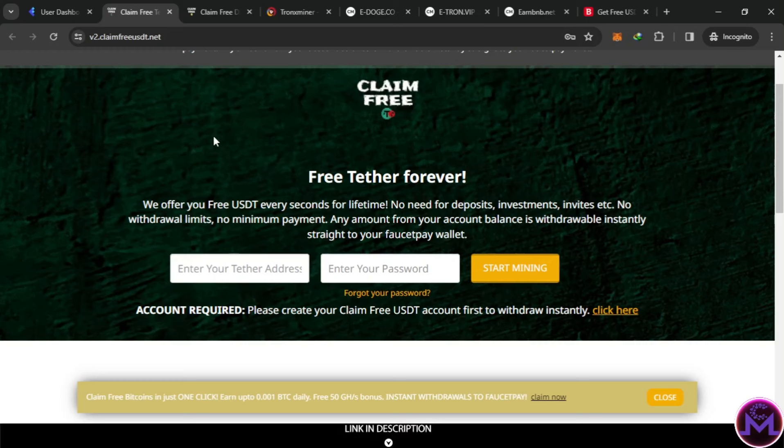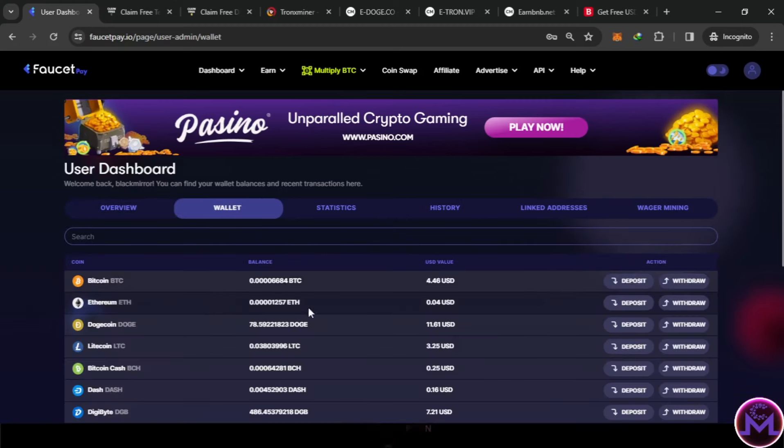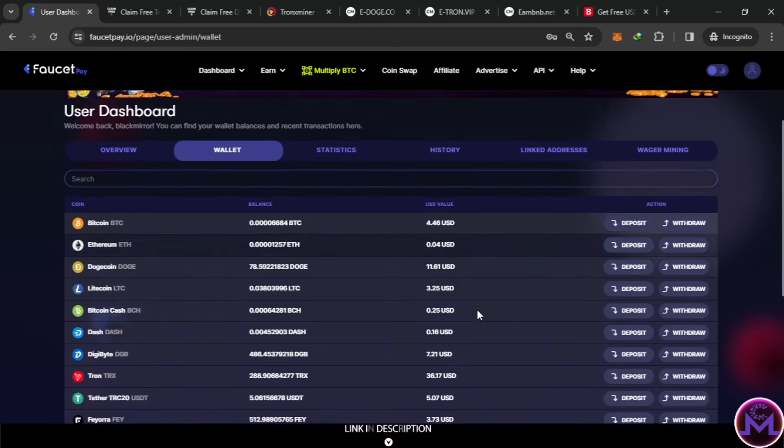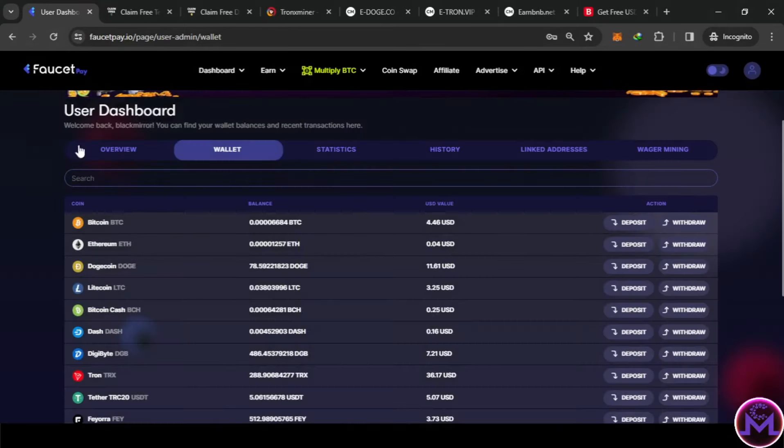In this website, they ask you either for a FaucetPay email or the wallet address from FaucetPay. If they ask you for the wallet, you come to this area, go to wallet, and select — for example if they want Doge — click Deposit and copy the address. Otherwise, they will ask you just for an email, like putting the same email of your FaucetPay, and you can withdraw.